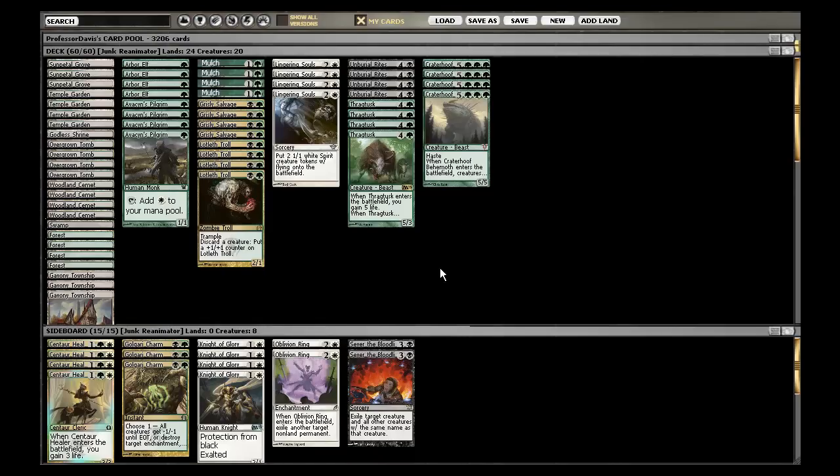If you're not familiar with it, it is a combo deck in the sense that it tries to play something that wins the game on the spot, but not as traditional combo decks do. It plays early mana accelerators and cards such as Grisly Salvage and Mulch to fuel my graveyard.